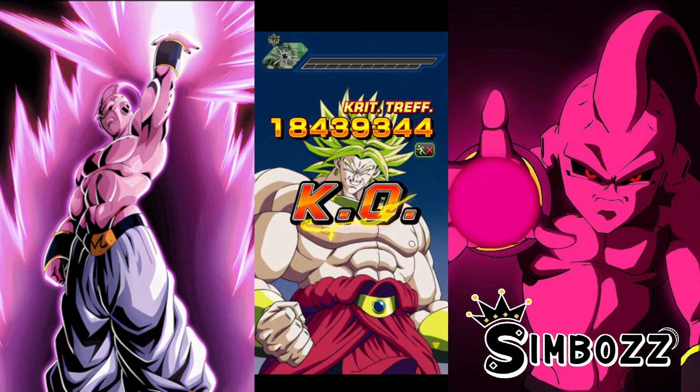That was more or less the showcase. Not really a Paragus showcase, but as you can see he performs actually very good in a team with Brolies. He has his place which is actually on the side of Brolies — where he fits in best. Ideally, any team where you're running Broly he can actually work. So bear in mind, he's not all too bad.